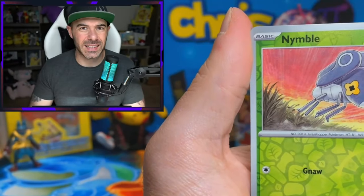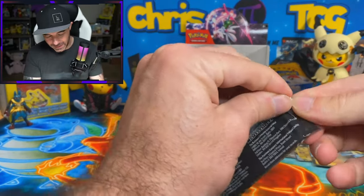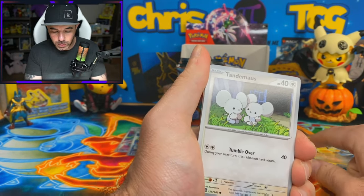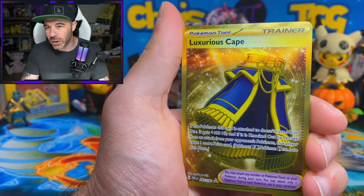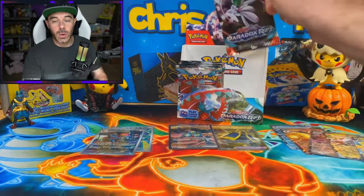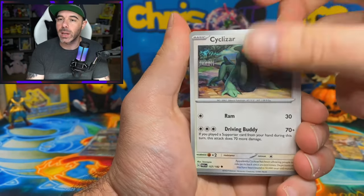Ancient Booster Energy Capsule - let's say that ten times fast. Nimble, we have a Galvantula and a Chiyu Regular Holo. Still no SAR or gold card yet in this box, which means it's probably going to be a loaded bottom half. We are at a total of 8 hits, so there should be roughly four more. Spinda, Mela - the full art and SAR look amazing. Gorgeist, Octillery Reverse, Luxurious Cape Gold! We had to hit the button. And behind that, we have a Chen Pao Regular Holo. Look at the Luxurious Cape Gold card - I love this artwork.